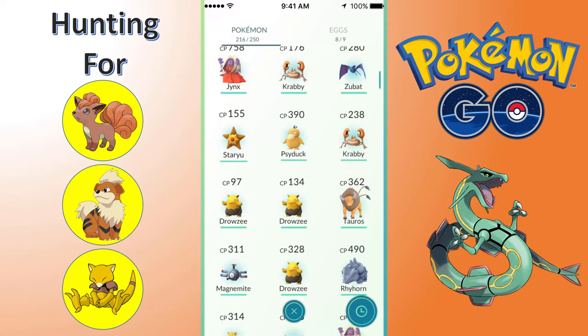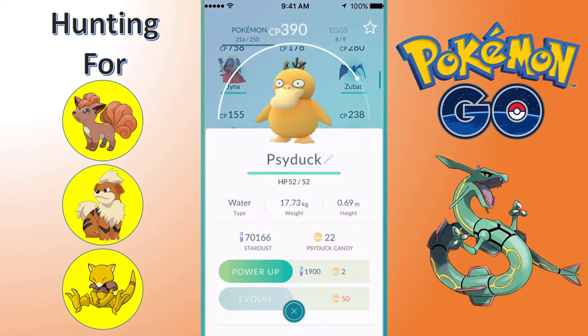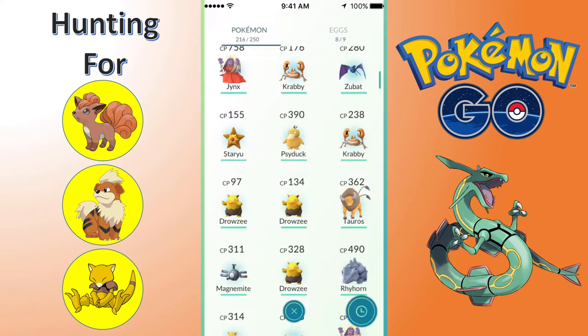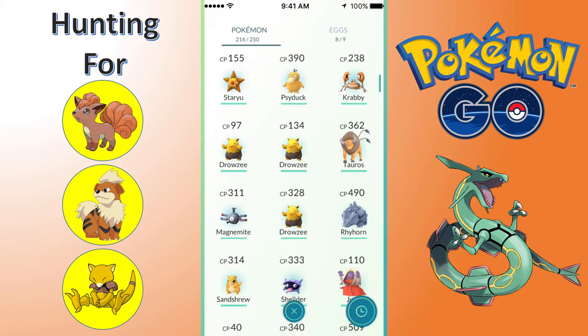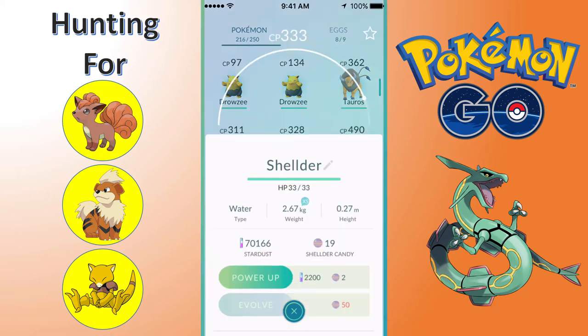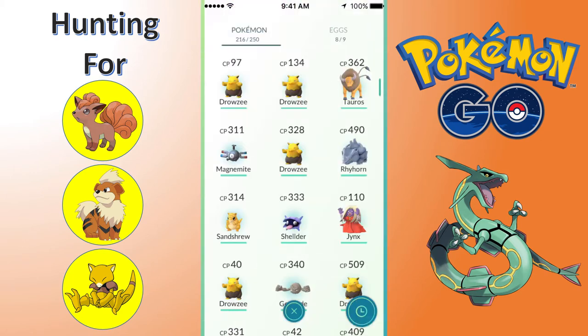A Krabby, another Zubat. We're sitting at 24 Krabby candies, still a little ways off. Here is a Staryu, not too important. A Psyduck at 390. Getting a decent way up there with Psyduck candies but still a decent ways off. There's another Krabby, and here are three more Drowsies. A Tauros that I caught. Then I hatched either three or four different eggs - 5k eggs. We got Magnemite, Drowsy, Rhyhorn, and Sandshrew.